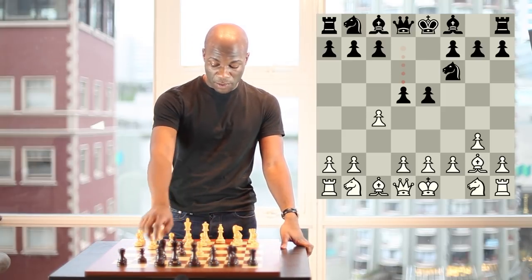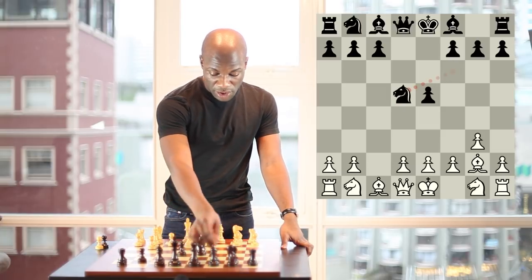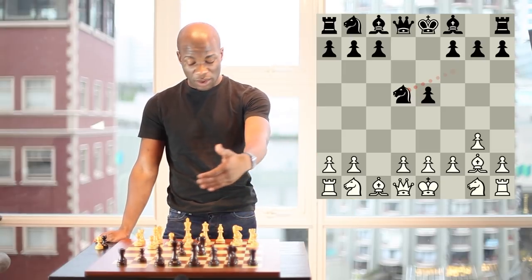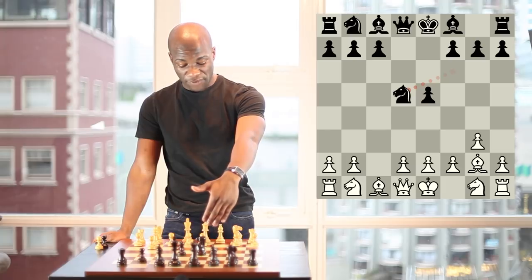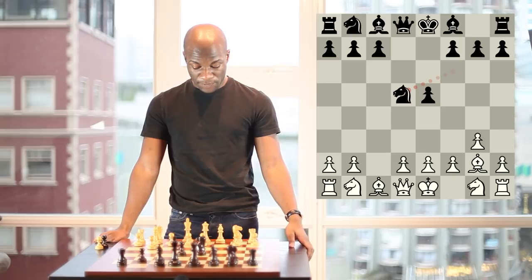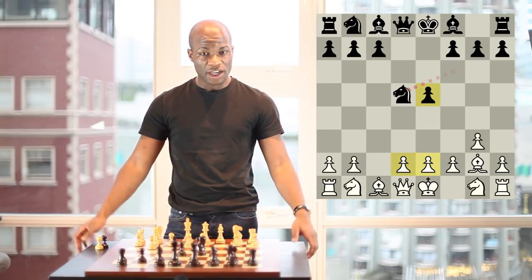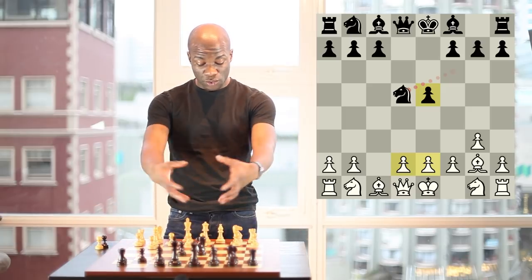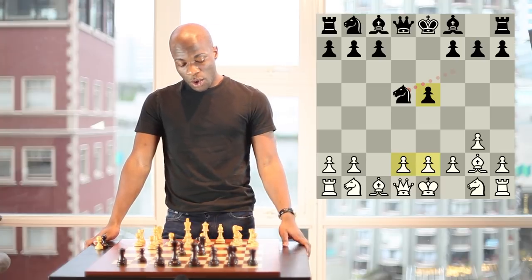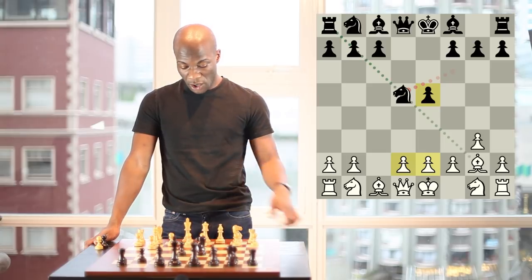After pawn takes pawn and knight takes pawn, a very interesting strategic situation arises. Black has managed to advance his d-pawn to get rid of the bind that White was trying to set up on the d5 square, and so he's freed up his pieces quite a bit. On the other hand, White still has a 2-1 central majority, which means he'll have an easier time restraining Black's play and may also try to get some aggressive chances in the center at a later time.